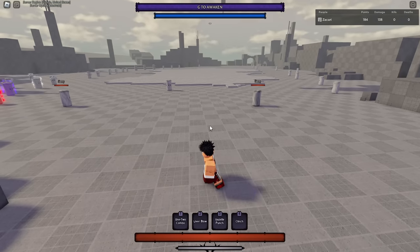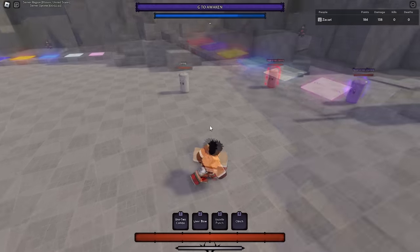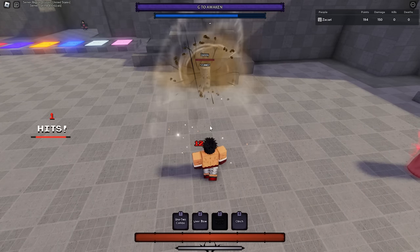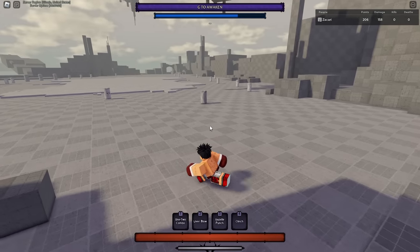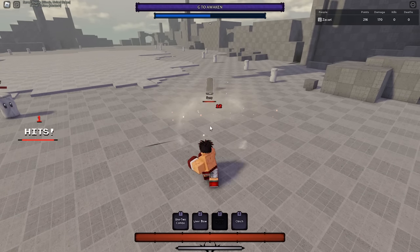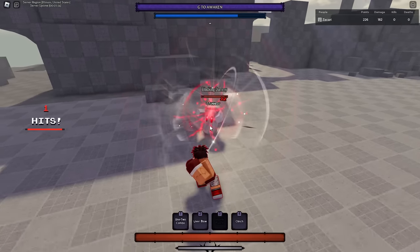Third skill is Gazelle Punch. This skill has some range to it - if I use it from here it'll send me forward and do a punch. A lot of people get caught by that skill, and it does send them to a wall if you can get it off, so you can combo extend from that. It knocks back really far and it does guard break.